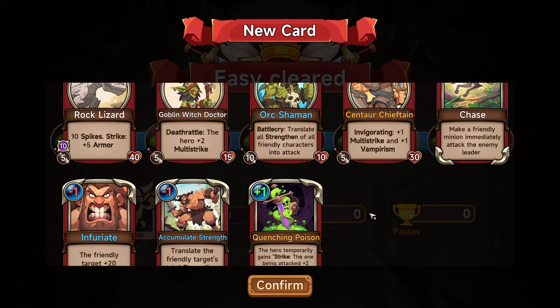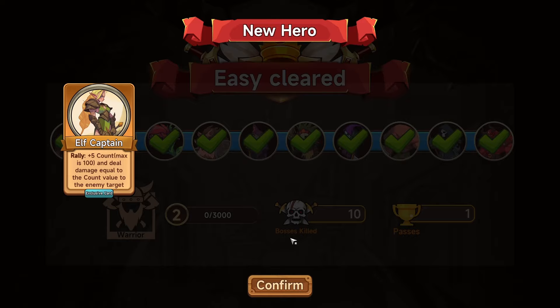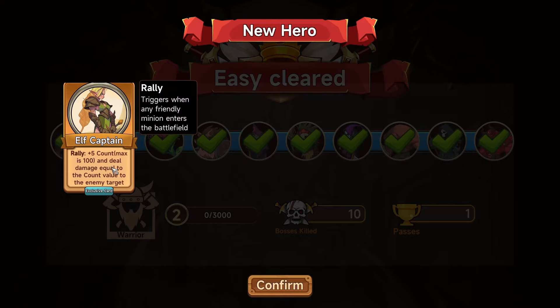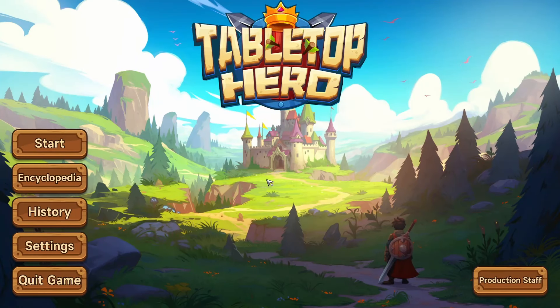Oh man, he's got a little bit more — one more in him, that's it, he's dead. Counter attack back at him. Got this guy doing so much damage now — good job mates! Easy cleared! Oh, that's the difficulty. Interesting — new cards unlocked, good stuff. Bosses killed. Elf captain: rally plus five count, maximum is a hundred — exclusive card! So there we go guys, that is Tabletop Hero — the link is in the description if you want to try it yourself. This is the demo and it looks like there's quite a lot to it.